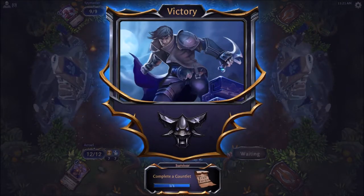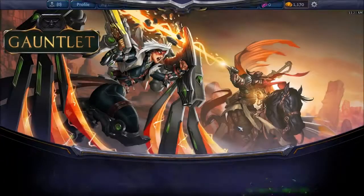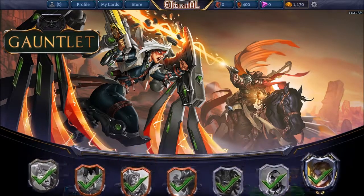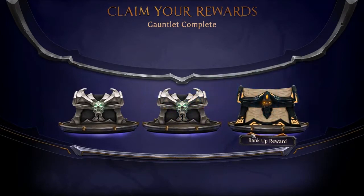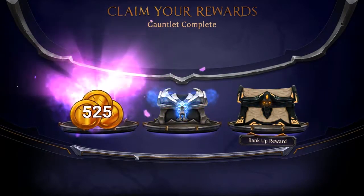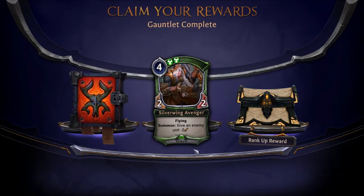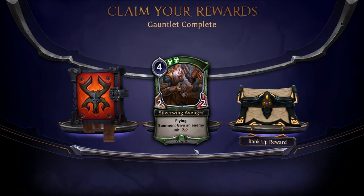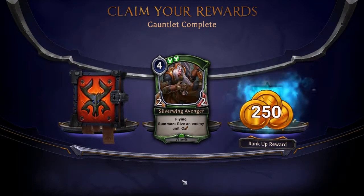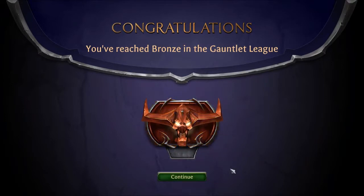Yep, there's the quest complete. We've earned a free Forge — Forge I think is kind of like drafting I guess. Get all the chests, let's claim the rewards and open them. Got a fancy chest inside of our chest — oh nice, we got a pack and 500 more gold, pretty sweet. Got 200 gold and a four-mana two-two flyer — when you summon it, give an enemy unit minus two attack. Kind of seems okay, not crazy good. I'm gonna get another pack. You've reached bronze in the gauntlet league — cool.